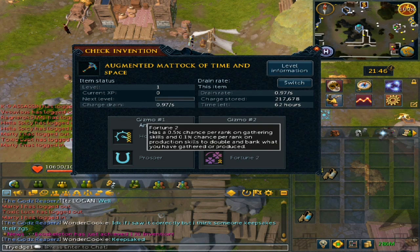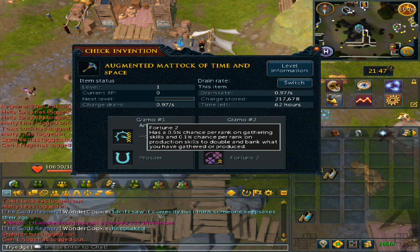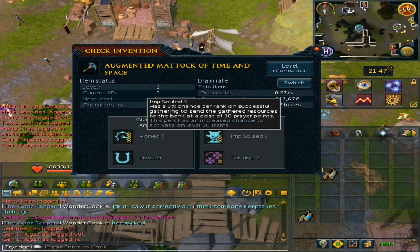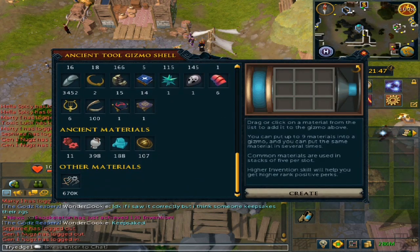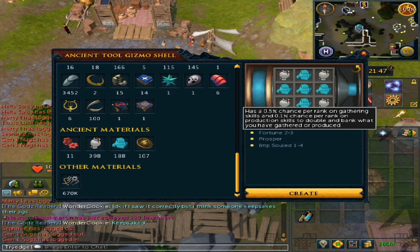The other perk you can get with Imp Sold is Fortune 2 — or you do have a chance to get Fortune 3, but I was very unlucky. What Fortune does is give a 0.5% chance per rank of gathering an extra produce or artifact, and it will send that to the bank. Note that Imp Sold will send items to the material storage, but Fortune will not work for that. To get Fortune and Imp Sold together, go to the Ancient Materials workbench. I like to use 4 Historic Components and 5 Time Worn components, which has a chance to get you Imp Sold 1 to 4 with Fortune 2 to 3.